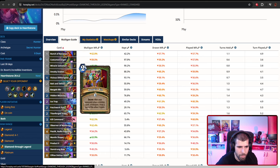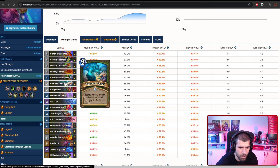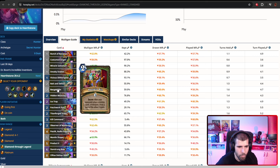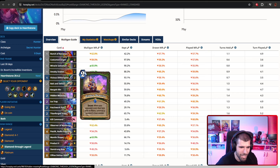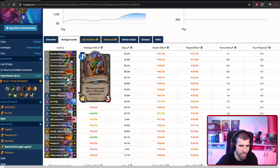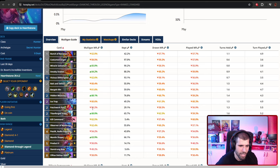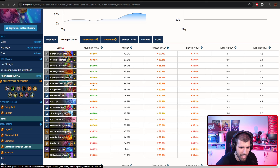As for the secrets, we have Bait and Switch, Bargaining Bin, Hidden Meaning, and Ice Trap — only six secrets total. The way you use these is going to be very annoying for the opponent; they're always going to have to play around all of these. Ice Trap and Hidden Meaning are especially annoying. Bait and Switch basically prevents the opponent from feeling good about attacking seemingly small minions — imagine attacking the Vicious Litter Spear on turn two and suddenly it becomes a 4/6, which is going to become even stronger afterwards.